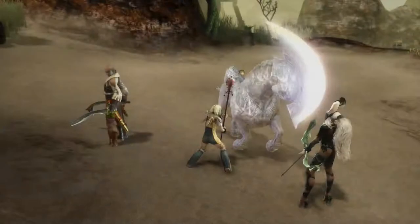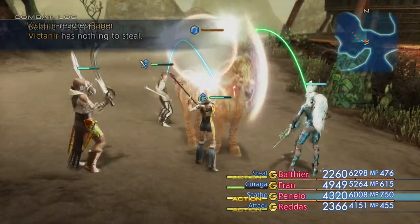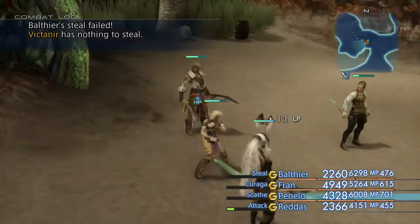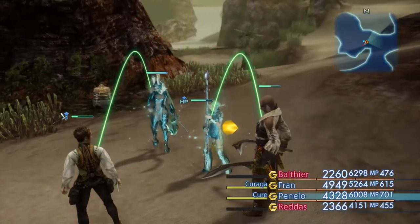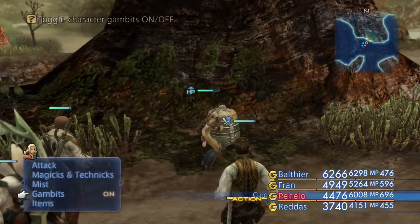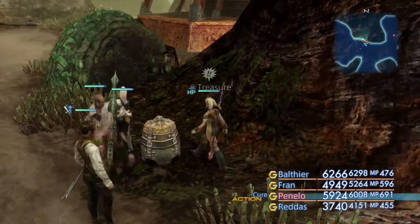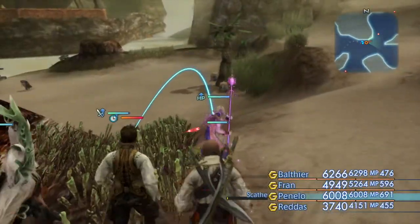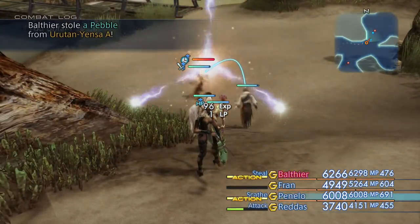And finish him off once and for all. He does have quite a bit of health, but if you're obviously higher level than he is, then he's not going to cause too much of an issue in taking him down. And you get the Maverick Trophy for your trouble. For the Hunt Club mobs, once you've killed them they will never respawn again. So make sure if you do want to steal from them, you do so. If you want to steal multiple of the same item, make sure you escape from the area, respawn them again, and steal from them as many times as you need before actually killing them. Once they're dead, they're permanently dead.